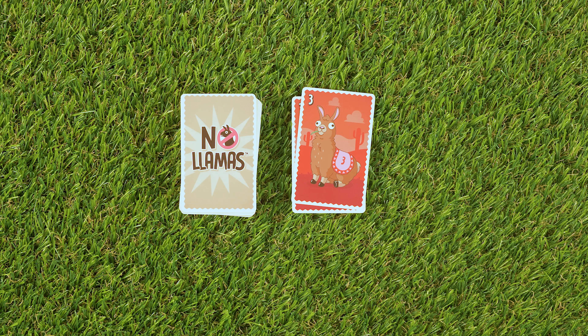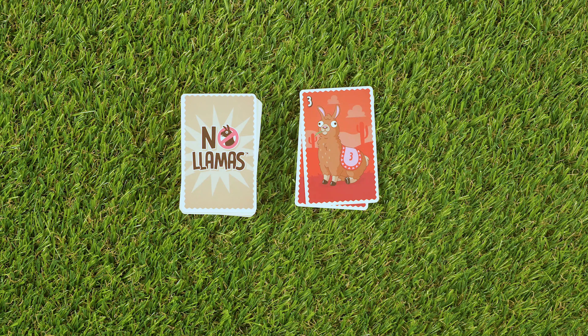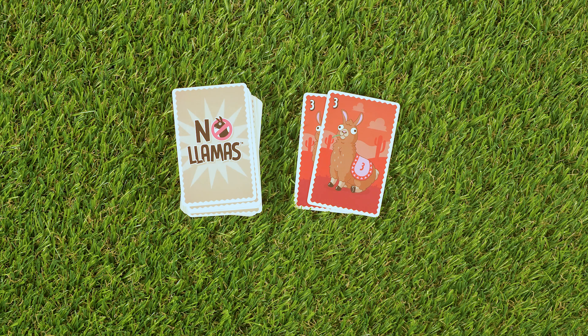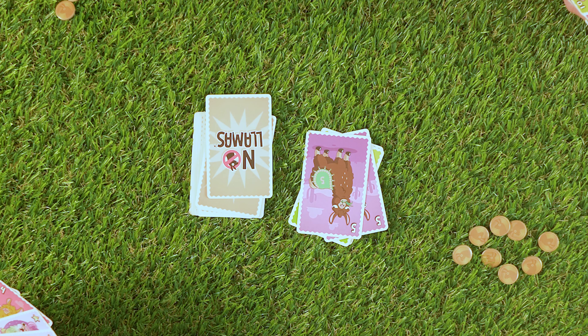The next player can either beat the cards by playing two higher cards together — say two fives — or three of any matching number, even if it's a lower number. Or add to the herd by playing another three. If they can't do either of these, then they have to pick up a card. Remember, you can also start a herd by playing multiple matching cards that don't match the top of the discard pile.